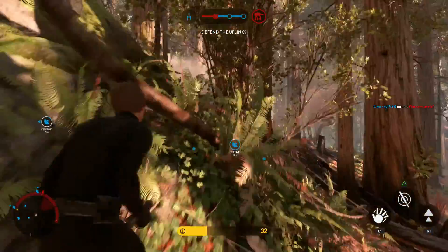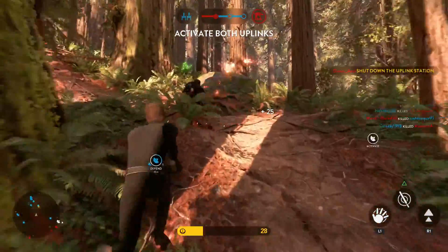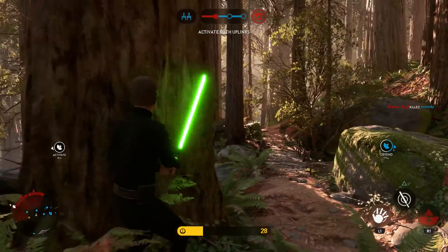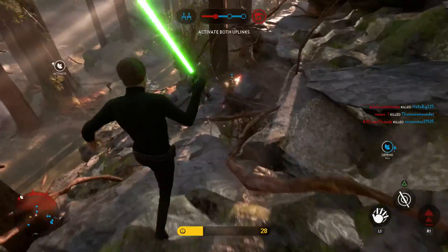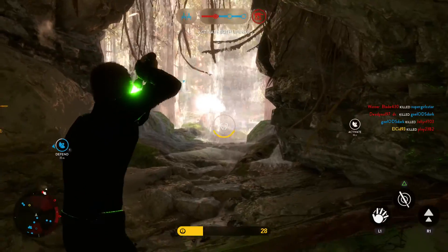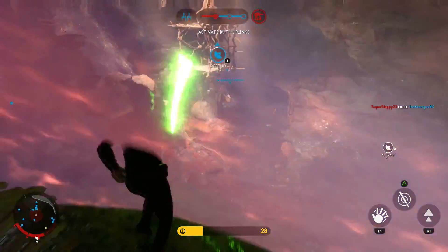Force Charge is also really useful for making a quick getaway if you have to evade a bunch of fire or enemies who are dealing a lot of damage to you. You can just jump up, activate it, and you will go quite far with the lunge, which is really helpful to escape. It's also advantageous in close quarters similar to Force Push, because if enemies are grouped up all in a line, this can take them all out.